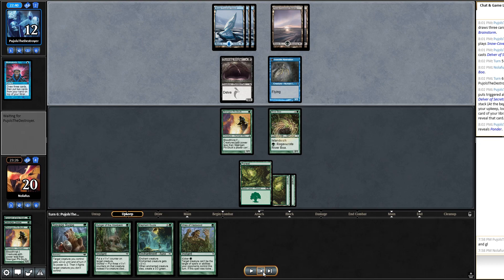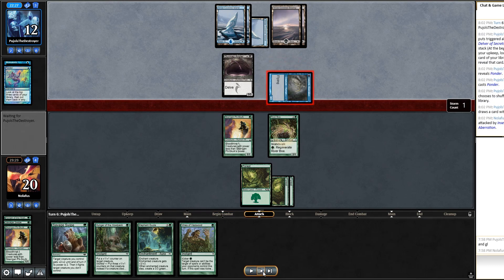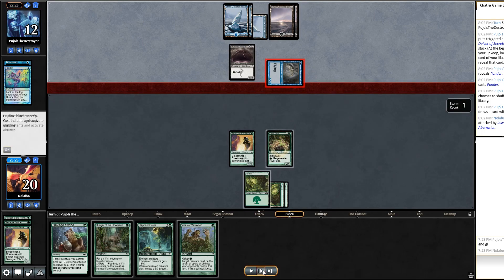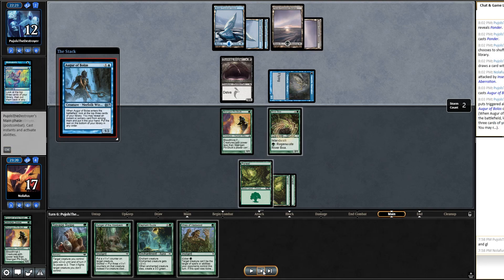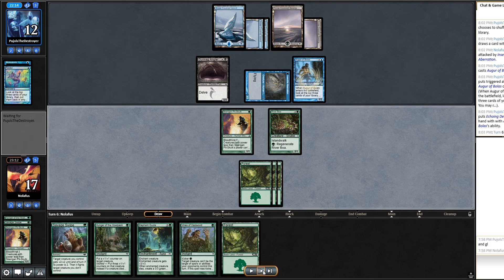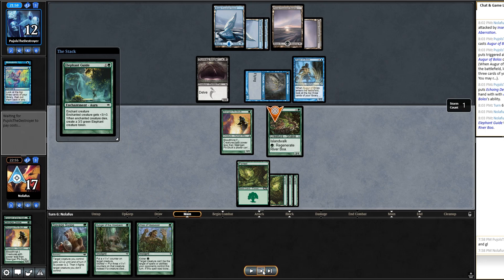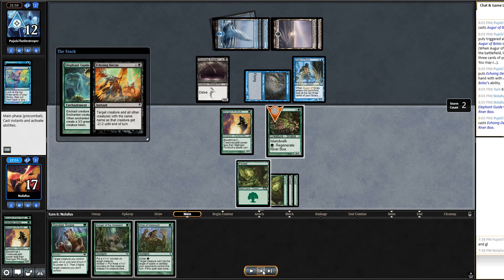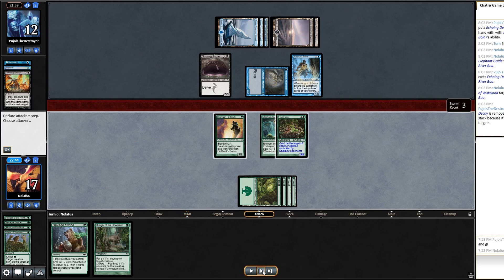The Delver flips as they reveal Ponder. They play Ponder, swing in with the flipped Delver, and play another Augur of Bolas. I draw another land, which is actually great because I can Elephant Guide and Vines of Vastwood. I target River Boa with Elephant Guide. They have Echoing Decay — it gets around regenerate — but I have Vines of Vastwood. They don't have another response, so I swing in for five. They go down to seven.